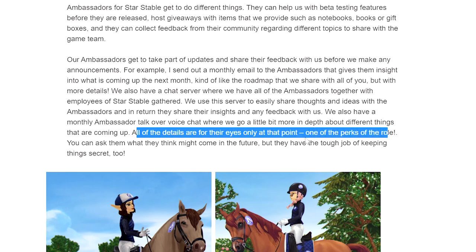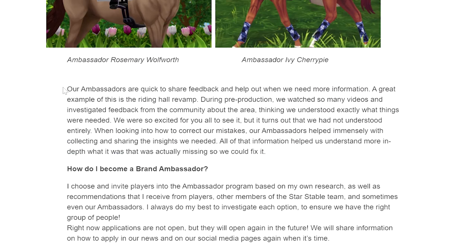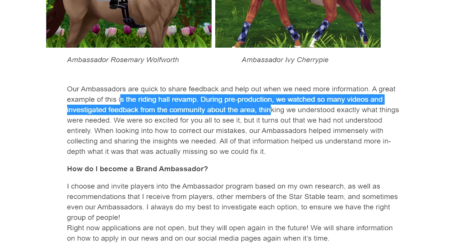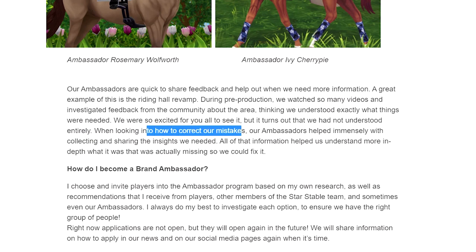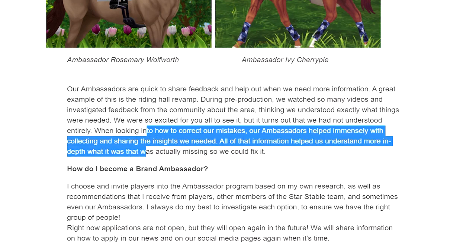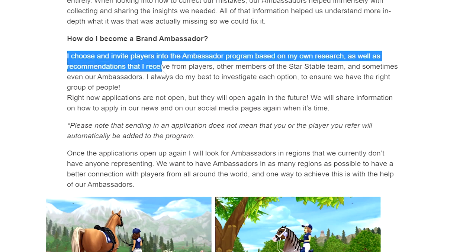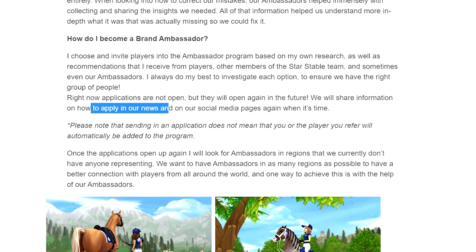Details shared in those chats are for ambassadors' eyes only - one of the perks of the role, though they have the tough job of keeping them secret. A great example of ambassadors helping is the Riding Hall revamp - during pre-production the team watched videos and investigated community feedback thinking they understood what was needed, but it turned out they hadn't understood entirely. The ambassadors helped immensely by collecting and sharing insights. Michaela chooses and invites players based on her own research, recommendations from players, the Star Stable team, and sometimes other ambassadors. Applications are not currently open but will open again in the future.